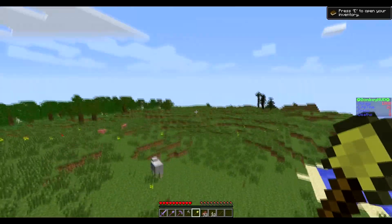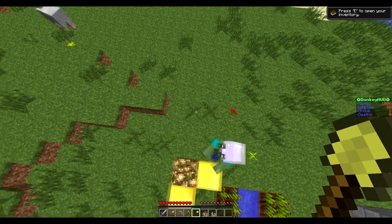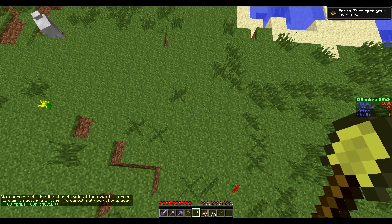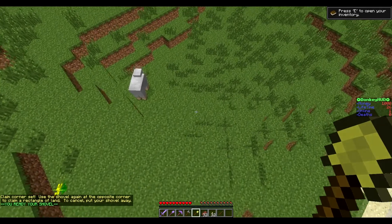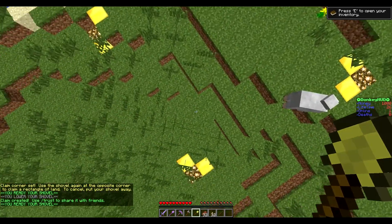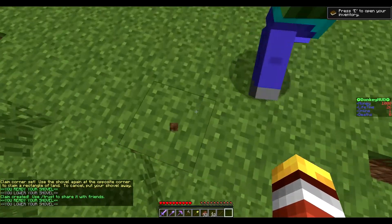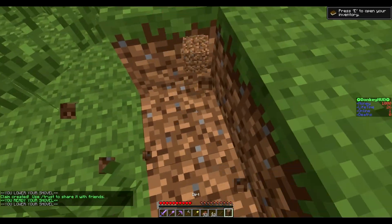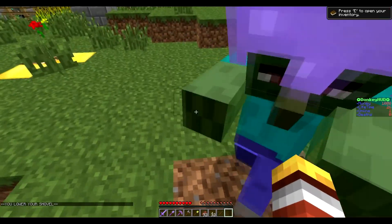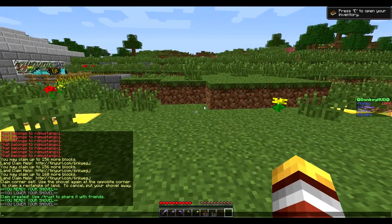Let's get started. We're going to start off with claiming land. All you need to do is right click one area, go to the opposing corner, and then right click again — and boom, your claim is created. It's as simple as that. If you want to worry about trusting people or things like that we'll get into that, but this is just the very basics — you have your land claimed.